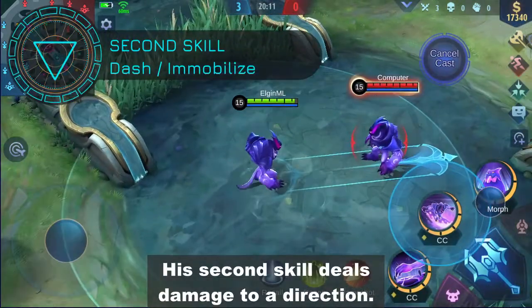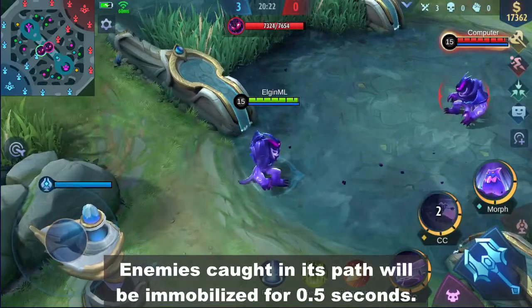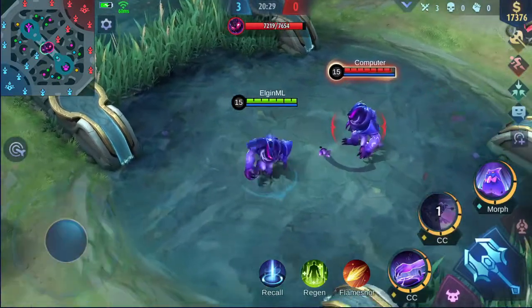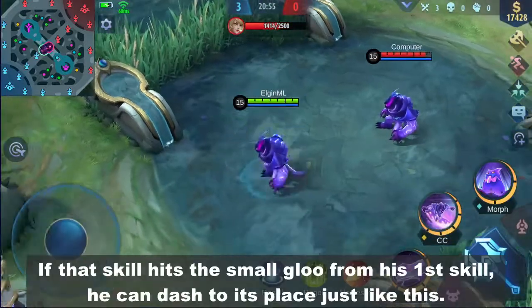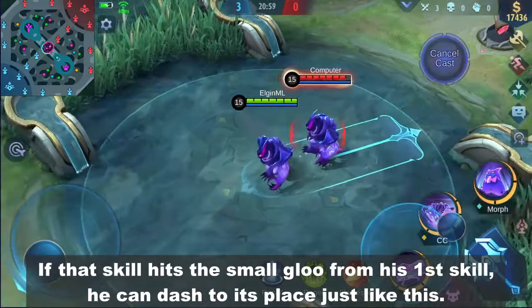His second skill deals damage in a direction — enemies caught in its path will be immobilized for 0.5 seconds. If that skill hits the small glue from his first skill, he can dash to its place, just like this.